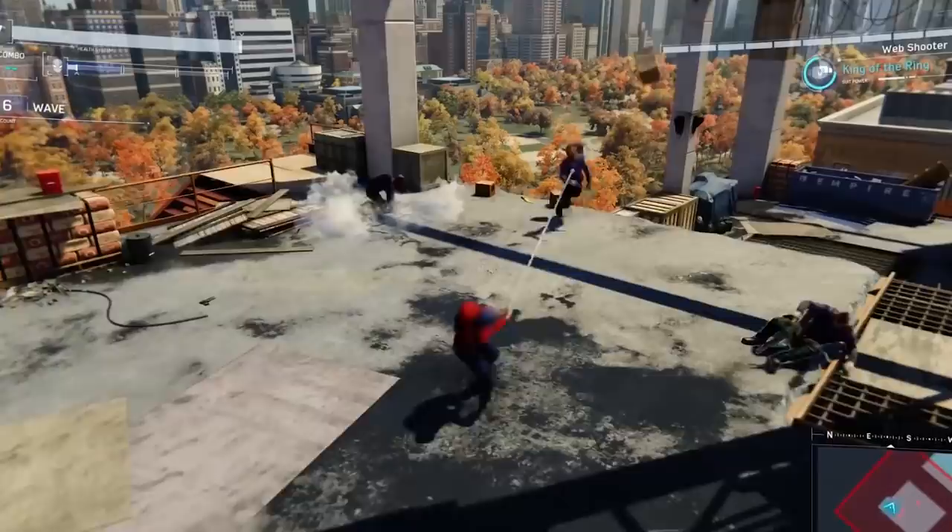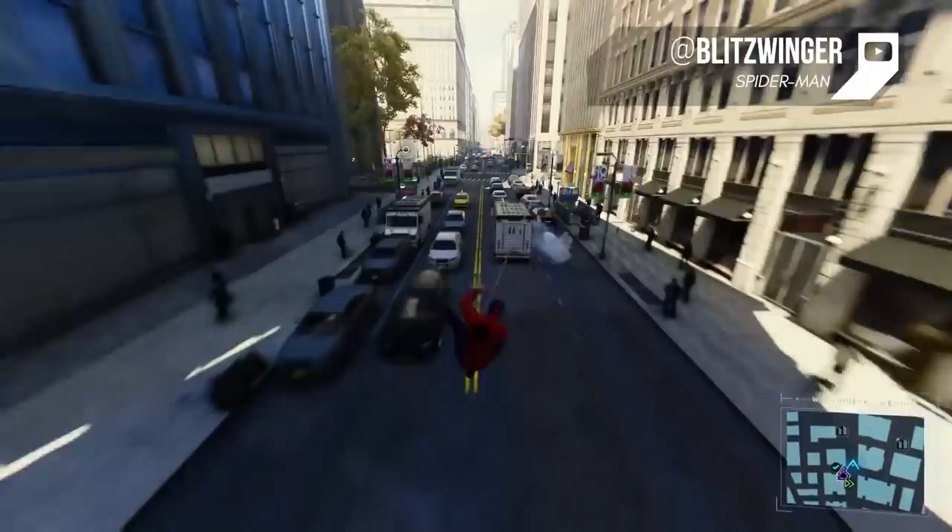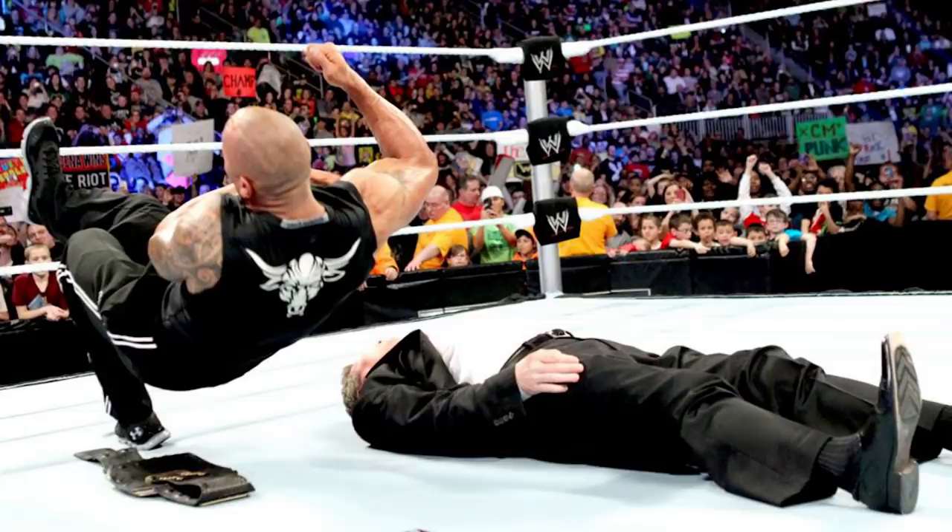Forget the high-tech gadgets, the fancy glass lenses, and even forget, well, gloves. This outfit is old school — one sweater, one pair of sweatpants, a wrestling mask, and you are good to go. No fuss, no muss. This is the outfit for those not afraid to rough it and take only the bare necessities with them when they go out. You could also be heavily into the WWE and just constantly drop the people's elbow on whoever crosses your path. Looking at you, The Rock.